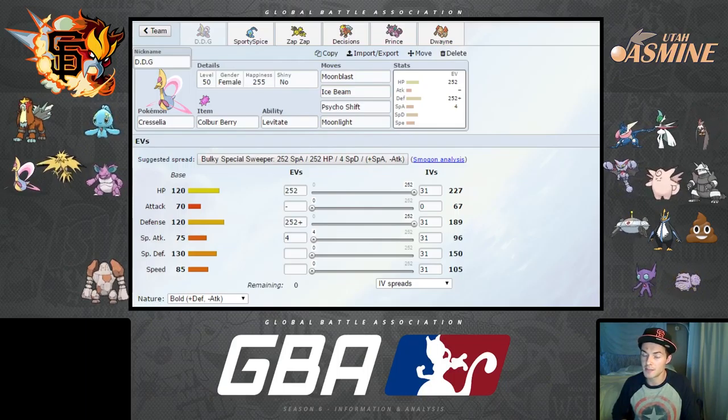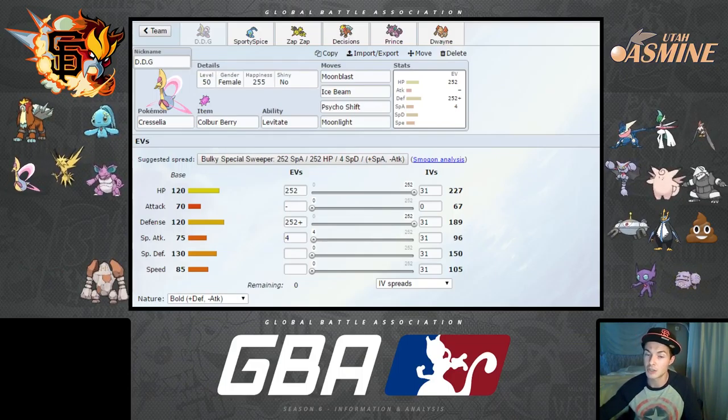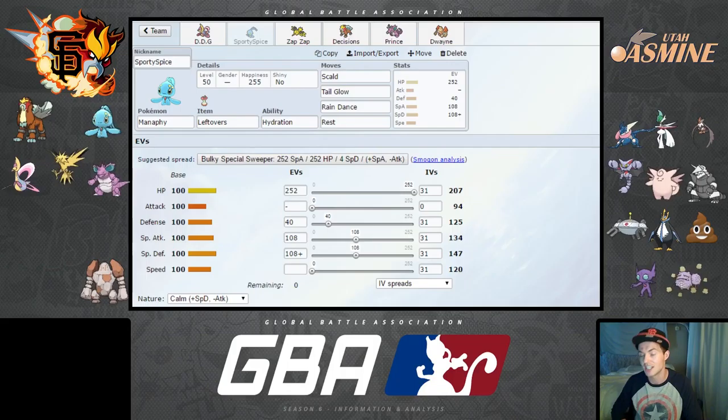Cresselia has other notable switch-in options: she's an amazing switch-in against Gliscor, who can do very little to her, and a good switch into Aggron as a backup. She's also a decent switch into Clefable. However, my game plan this week is to really protect this Cresselia and save it for Gallade, because I don't want Gallade to get a free kill every time it comes in.